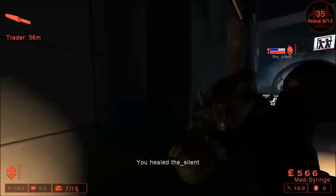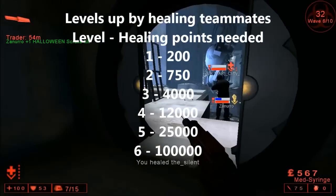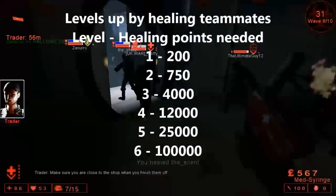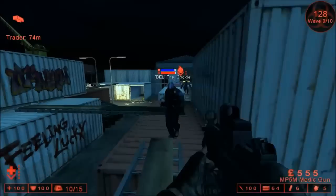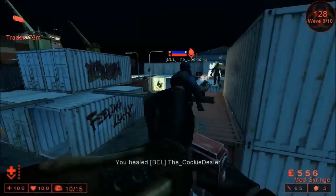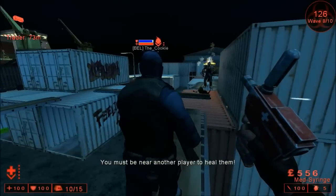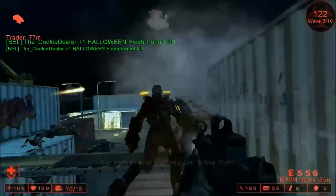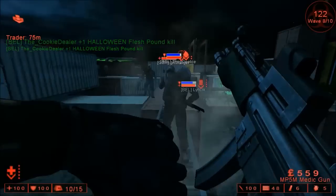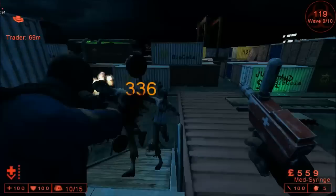The Medic levels up by healing his teammates with his syringe, his darts, and grenades, although healing yourself with the syringe doesn't count towards the overall total. I'm going to take a slightly different approach to the one I took in the previous two guides — starting off by explaining the strengths and weaknesses of the class, before then moving on to the various tactics that should be used when playing as the Medic.